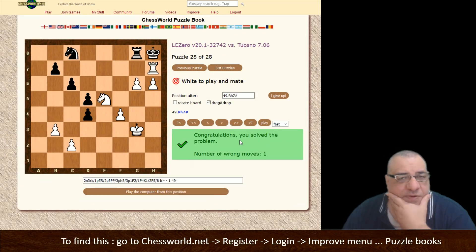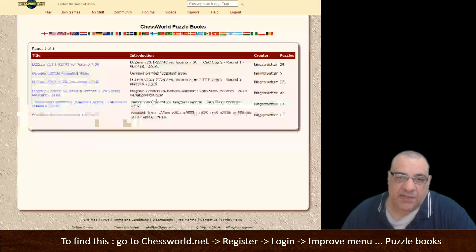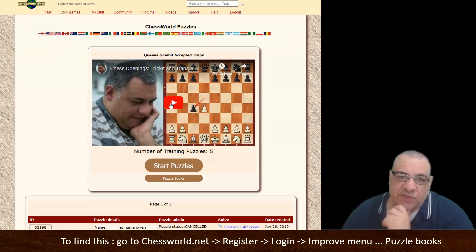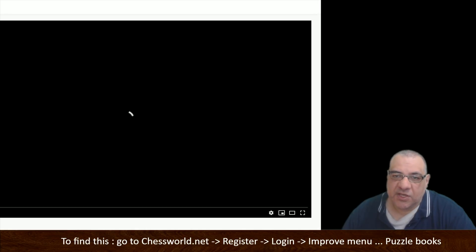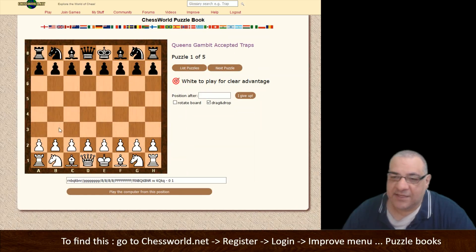There are 28 puzzles there, but there's also a less arbitrary puzzle book for Queen's Gambit Accepted traps. This is a new feature I'm working on as a variation reminder. You might want to check out the related video — it was a hit at the time and many people reported scalping opponents 300 points higher with these Queen's Gambit Accepted traps. You can watch it on YouTube anyway.